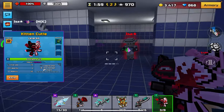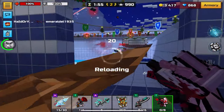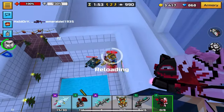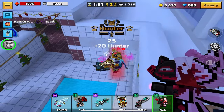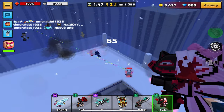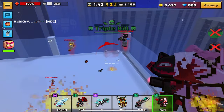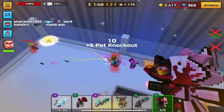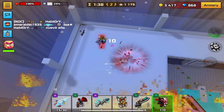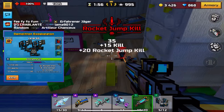Kitten Cutie is number 17, with a base damage of 164, which is on the higher side. The major downside is ammo — you'll run out fast. However, because it's always going to be a two-shot with that damage and its high AOE, you can get a pretty good amount of kills, so I felt it deserved to be on the list.